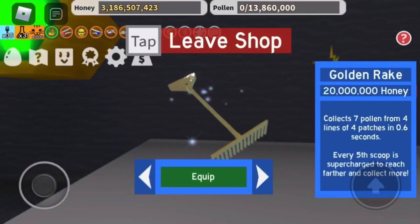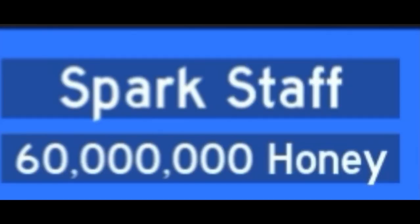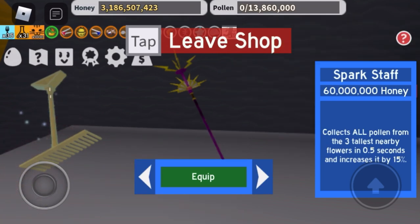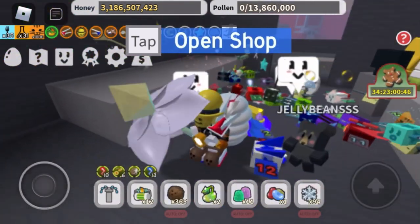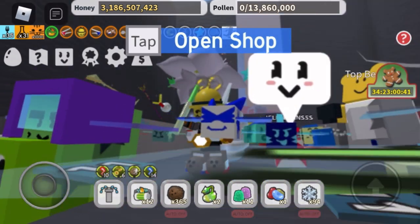Here is a thing that no one should do in B-Swarm Simulator: never buy the stupid Spark Staff. I have bought the Spark Staff before, and I am one of those people who made this stupid decision. I spent 60 million honey on this dumb staff. I could have saved for the porcelain dipper, but I didn't. I got it anyway and learned my lesson. Guys, do not buy the Spark Staff — it is terrible and a waste of honey. You could save for the porcelain dipper.